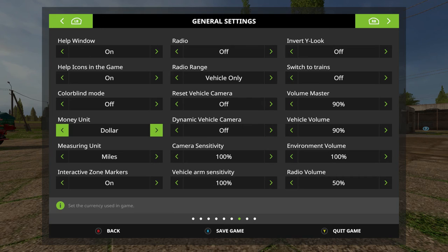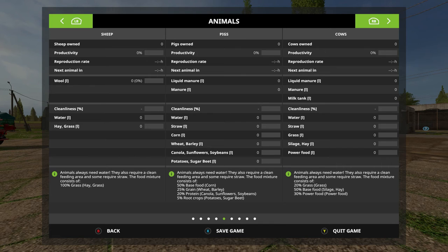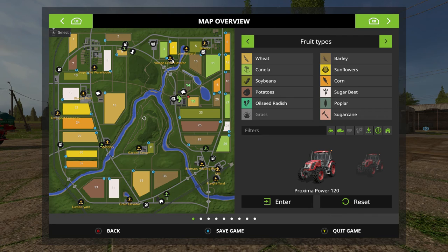Does it break realism? Yes. Whatever — I'm not playing realistically anyway. As this is kind of a ground zero start, let's take a look at the Sosnovka map right here. We start with field 19 and field 14 — those are our two fields, highlighted in green. All the rest of these fields we'll be able to purchase if we want to.